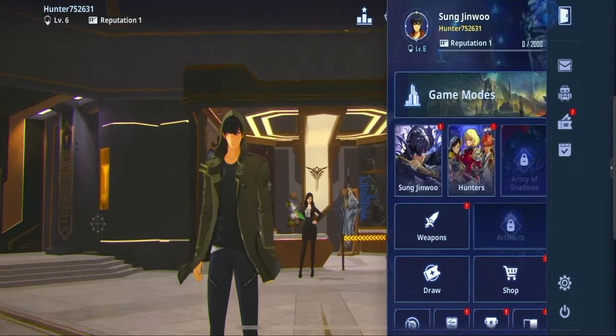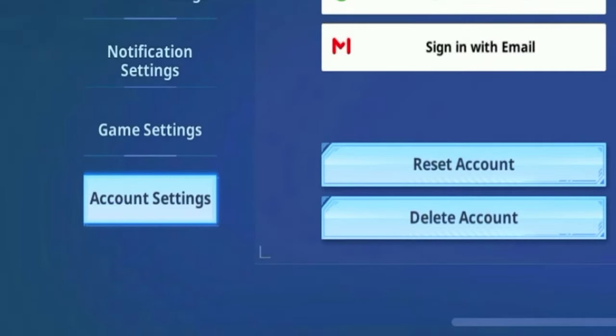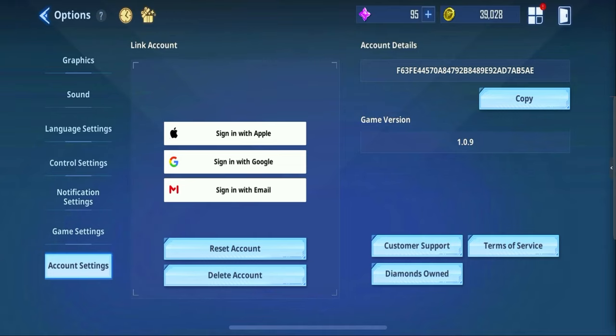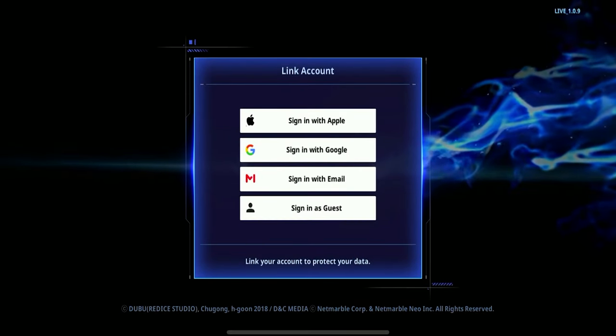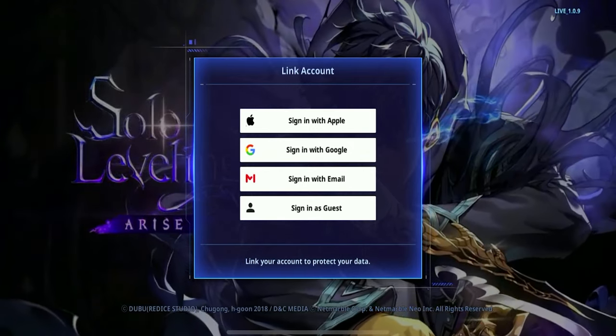To reset, go to the menu in the top right, then settings, then account settings. This is why you want to be on a guest account on your phone, because for some reason you can't create guest accounts on PC. All you want to do is tap reset account, make sure you've read the agreements, click reset account again, and then it will send you straight back to the loading screen where you can sign in as a guest again.